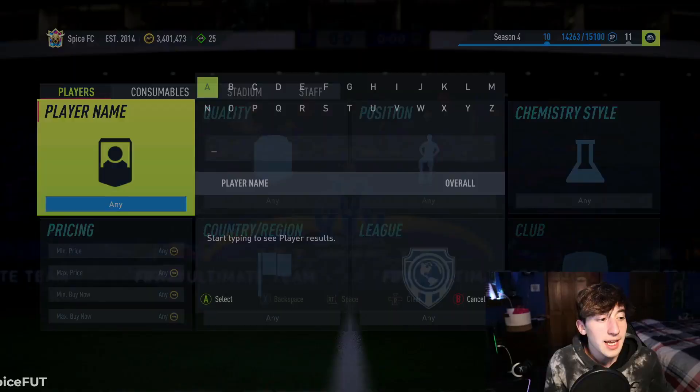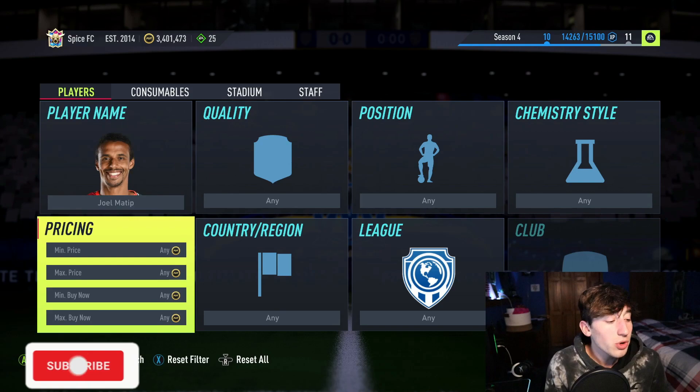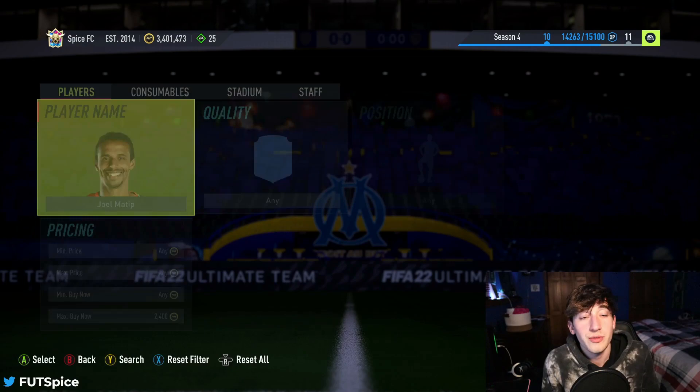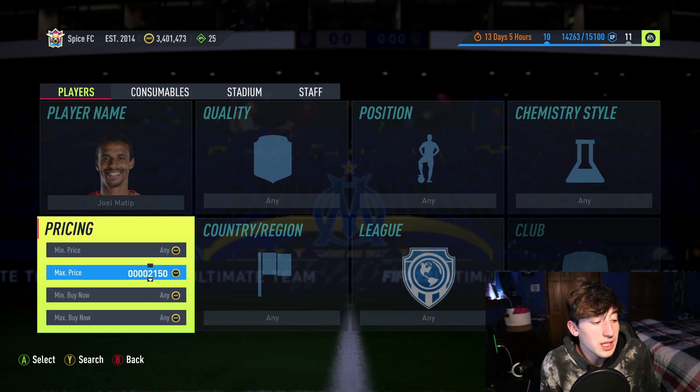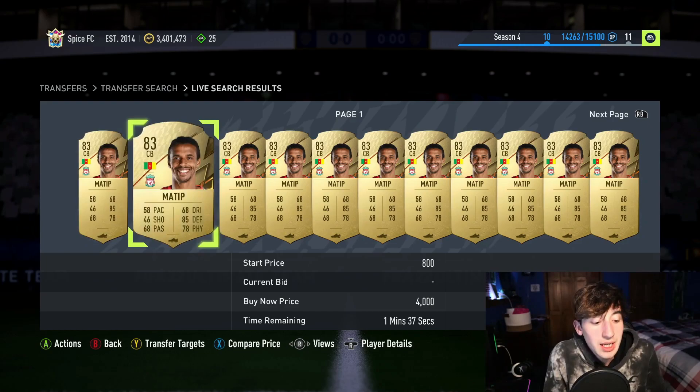The next way to make coins is a much lower budget method you can do while you wait for fodder to fly, and that's mass bidding on cards. I like mass bidding on literally any of the fodder cards, especially the 82s, 83s, and 84s. You want to find any cards that are a little bit inflated compared to the rest. Most 83s currently sit at around 1.3k, but Joel Matup sits at about 2.5k. You can do sniping filters with these, but bidding is super effective, especially during down times of the market when we're not at that peak time.